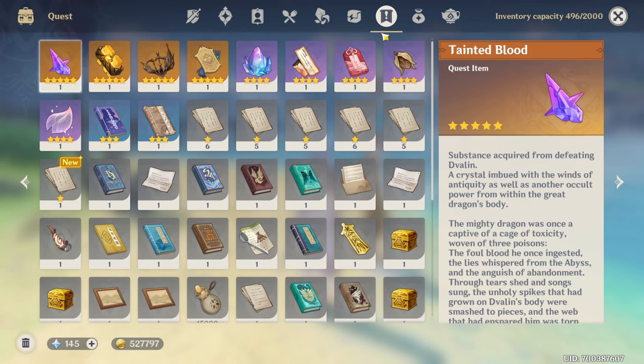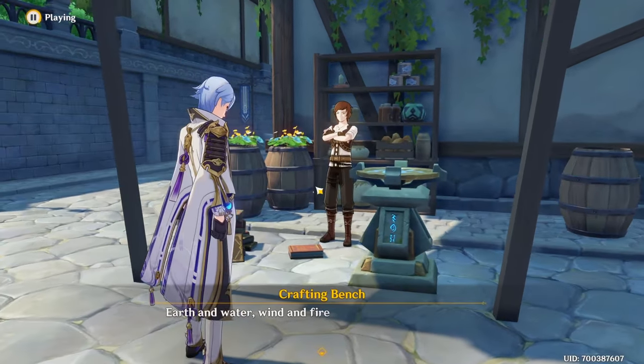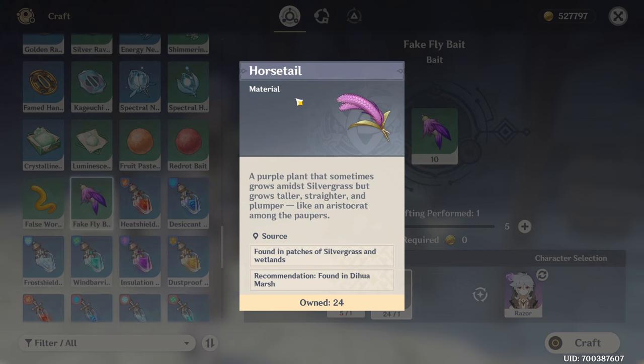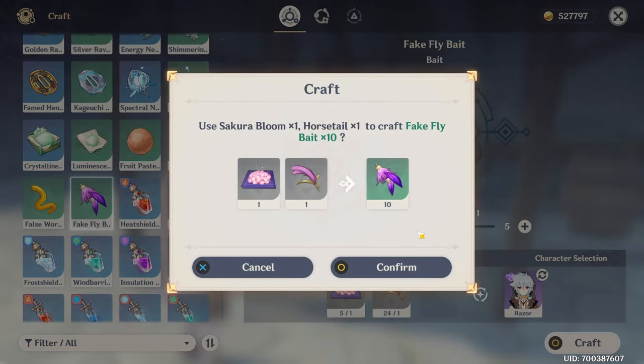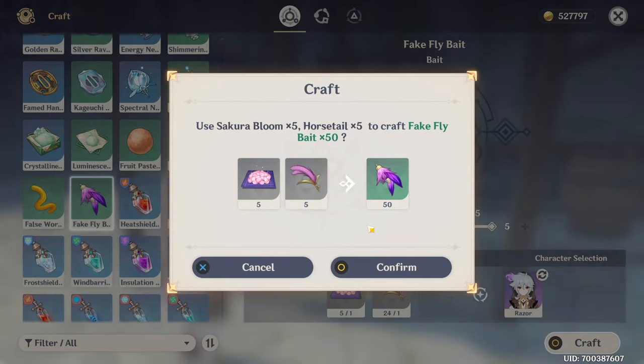Then go to your inventory, find the bait, and learn the blueprint. After learning the blueprint, come over to the crafting bench. The materials to craft this bait are Sakura Bloom and Horsetail. Whenever you craft one batch you get 10 in total, so if you craft five batches you'll get 50. Make sure not to craft too many of these.